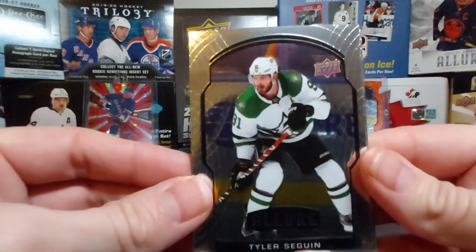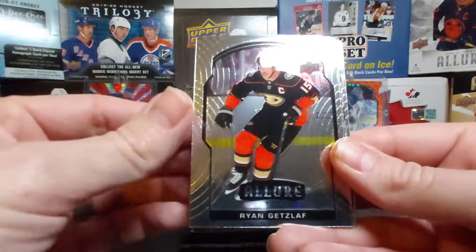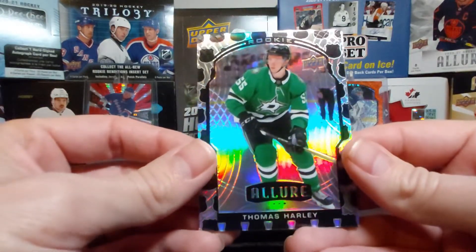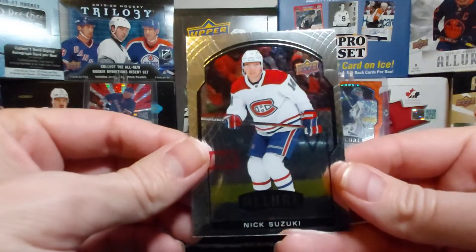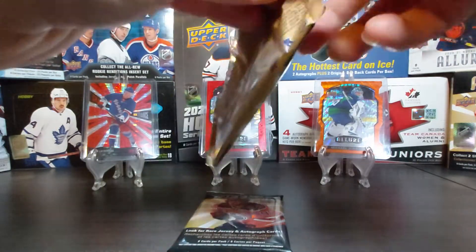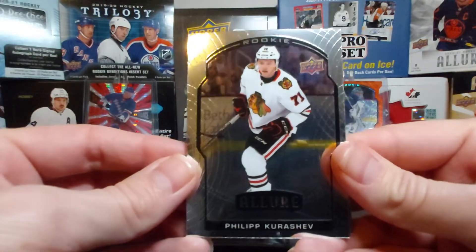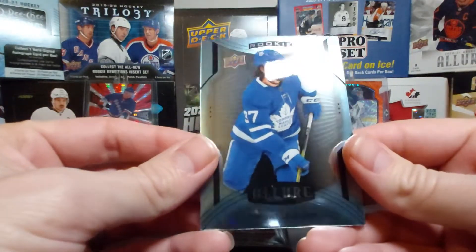Tyler Seguin base, Thomas Harley rookie card base, Ryan Getzlaff base, Miro Heiskanen base — basically a Dallas pack. Shield 2005 of Thomas Harley, then Nick Suzuki for the Habs, who's doing really great lately with Carl Caufield under the new coach. Philip Koreshkov rookie card, Mark Scheifele base, and a short print of Timothy Liljegren.